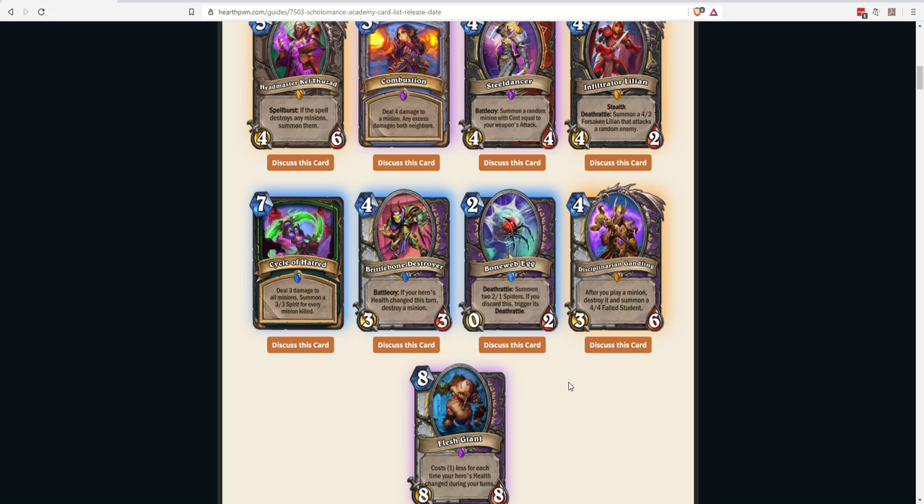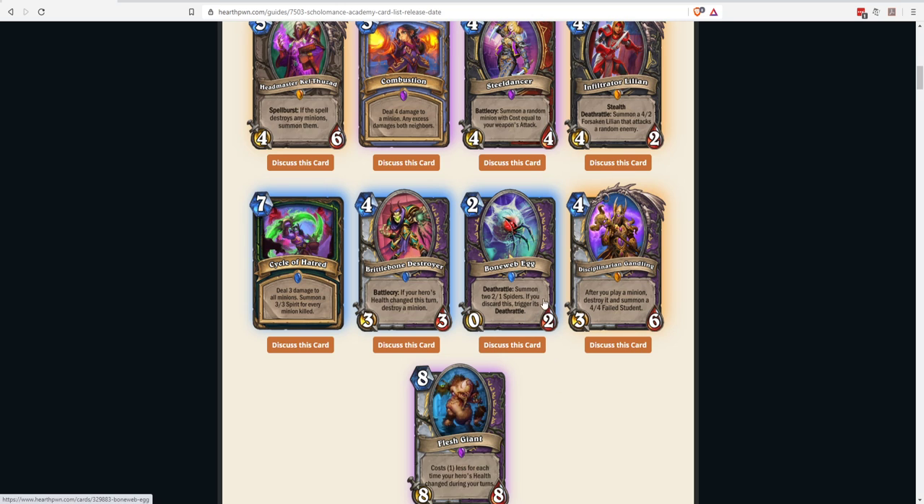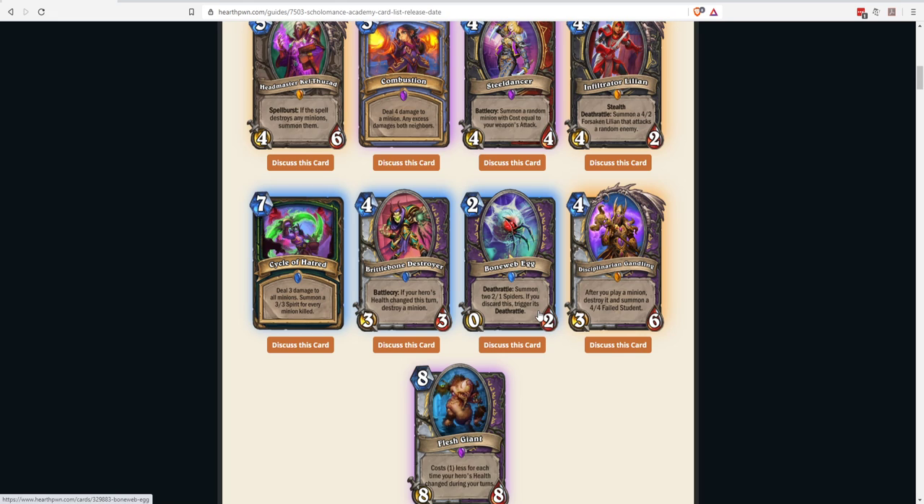In Wild, full discard with this is interesting — there's that three-mana 3/3 that if discarded plays immediately. Having Bone Web Egg alongside that means you can discard your whole hand and get a bunch of minions without paying mana. It's decent, not the strongest card in the set — Brittle Bone Destroyer is clearly more powerful — but it's interesting, especially pushing the discard archetype while having Zoo viability.